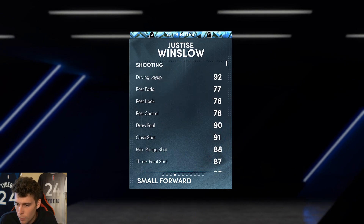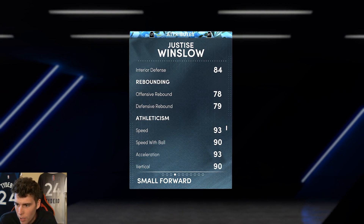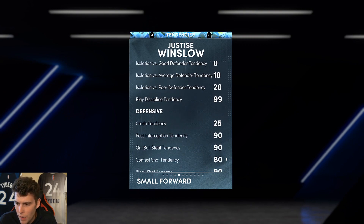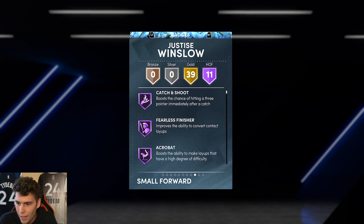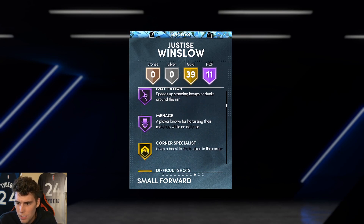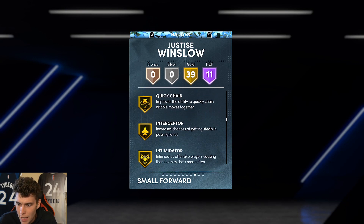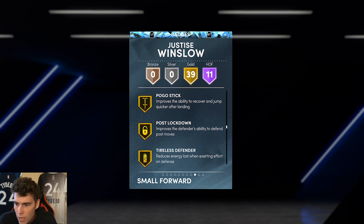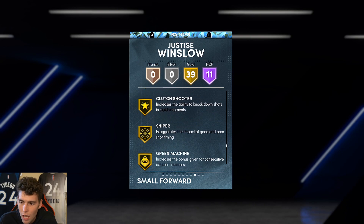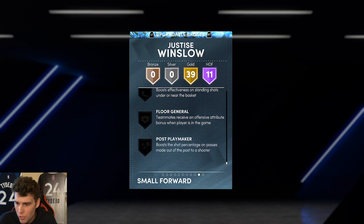Justice Winslow: 6'6", 222 pounds. 87 three-point, 90 driving dunk, 86 speed, 75 block, 89 steal, 90 perimeter, 84 interior. Great lateral quickness at 95. Tendency-wise, solid across the board. Badges include catch and shoot, pick pocket, pick dodger, clamps, posterizer, quick first step, fast twitch, menace, corner specialist, ankle breaker, hyperdrive, blue hands, dimer, quick chain, interceptor, intimidator, rebound chaser, handles for days, space creator, stop-go, tight handles, sniper, hot zone hunter, bullet passer.